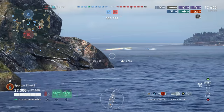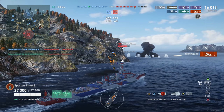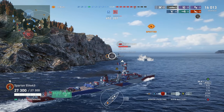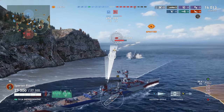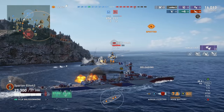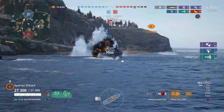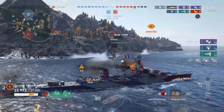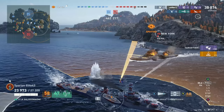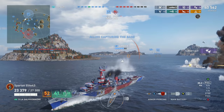We push out to try to catch the Omaha. The Omaha, to his credit, decides to go bow-in on us, but it doesn't really matter — he doesn't have the armor to take it, so we punch right through his bow. New York is coming towards us; he can't go left because of the island, so he's got to turn right. We drop torpedoes into him, he tries to turn out but catches the island a little. We catch him with both, causing a flood. My controller was messing up and I went to aim at the superstructure — everything goes horribly wrong. I end up taking torpedoes from my teammate, but they managed to finish him off.